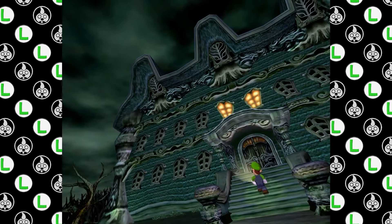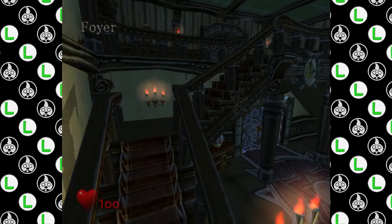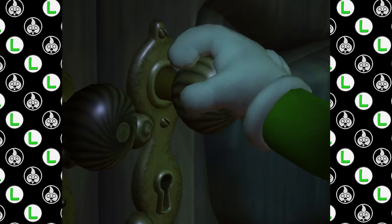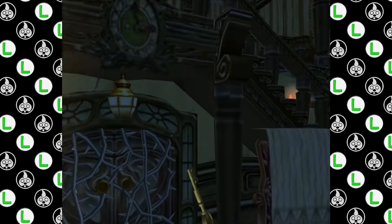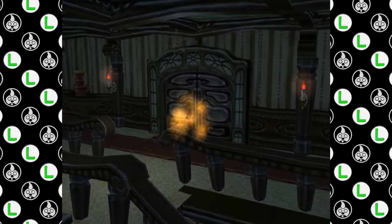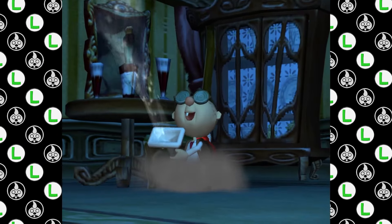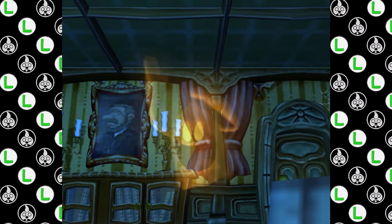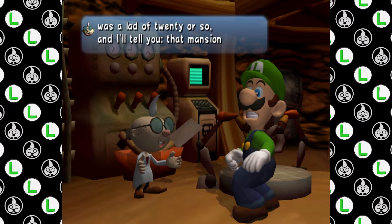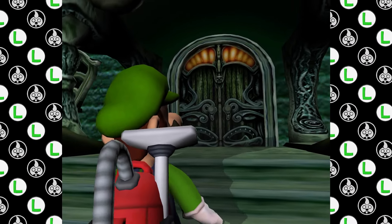Starting Luigi's Mansion 1, we have a cutscene of Luigi walking towards a fat, ugly mansion. He enters inside to find a dark and creepy foyer. Up the stairs there are no accessible doors, so I headed back down and there was an orange ghost with a key. He dropped the key and headed inside the middle door, so I followed. Past the door, Luigi got spooked and was saved by Professor E. Gadd, only to get punched in the face. We talk a little bit and E. Gadd takes me in, showing me the ropes on ghost catching. After the tutorial, I'm sent back into the mansion.